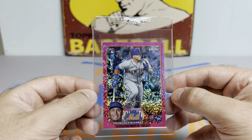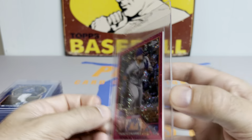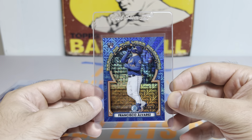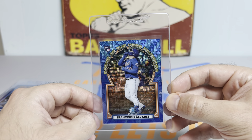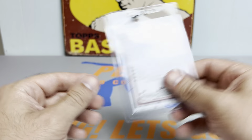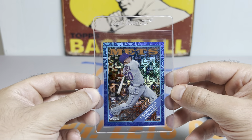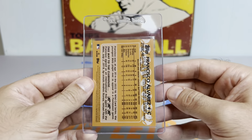Next up, Francisco Alvarez the Pink Speckle Rookie numbered to 350. I have it sorted by player, so we'll look at a run of a few of these. Francisco Alvarez, this is the Blue Mojo Rookie to 150 — I think this was actually an eBay purchase and it came back looking sharp. This one was a Facebook purchase: the 88 Topps design Alvarez Blue Mojo Silver Pack Rookie, numbered out of 150.